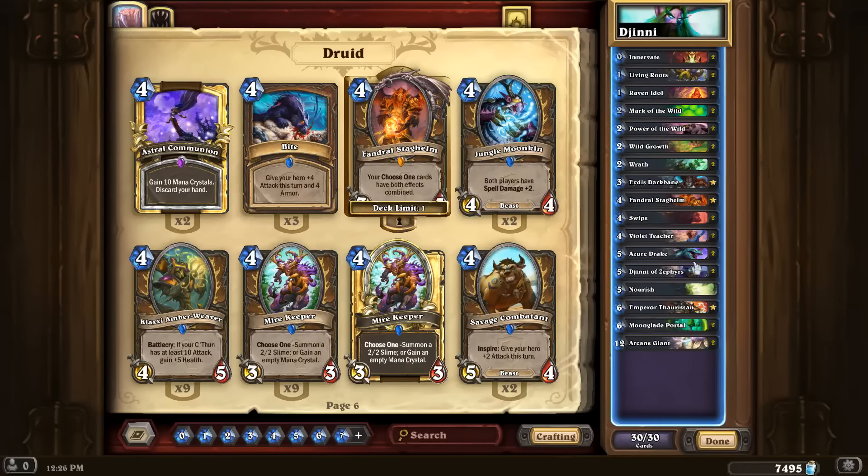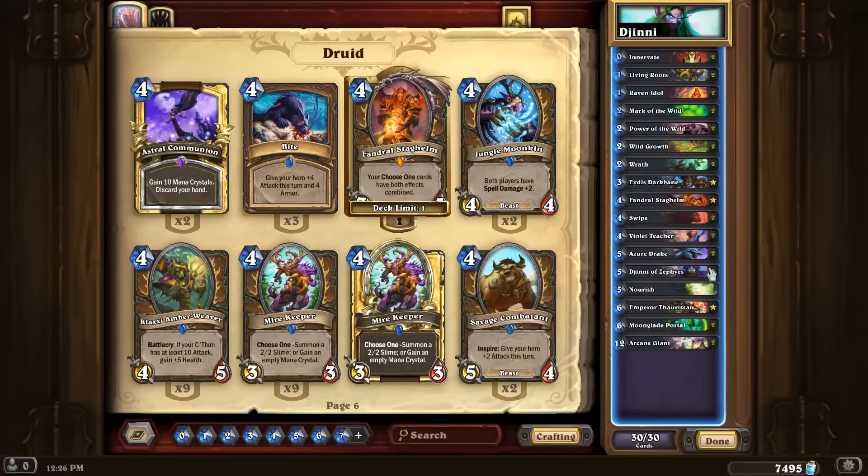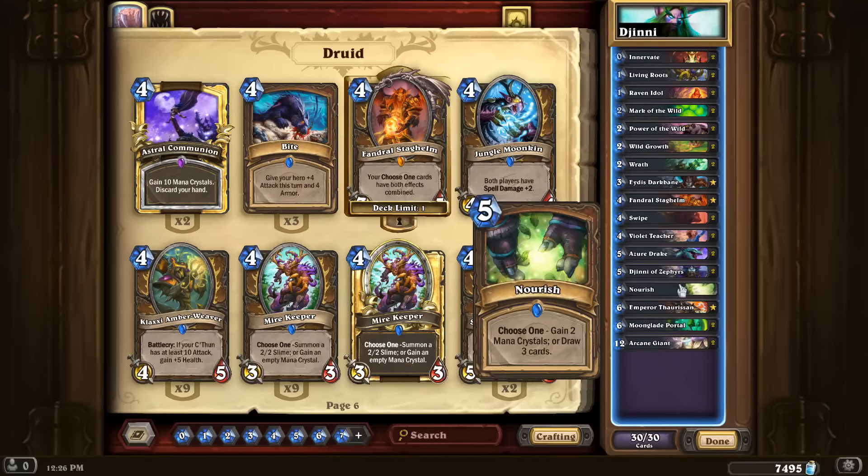Then we have more standard Druid cards. I'm only playing one Nourish. Having only a single copy does make Fandral a little bit worse, but Fandral's pretty OP so you just put it in your Druid deck anyway. Hopefully I don't lack card draw with only one Nourish, but my deck is more focused toward early game stuff so it's not as important to draw three cards in the mid game or get the two ramp for Malygos or Yogg. I still have two Azure Drakes, two Wraths, Wild Growth, and Raven Idol, so I think I'll be okay.